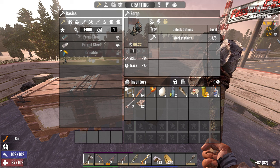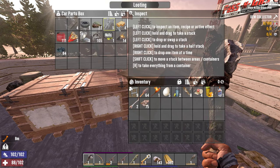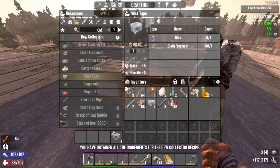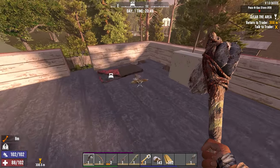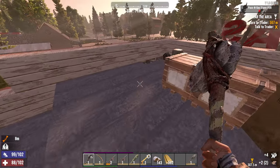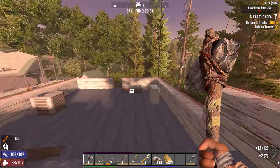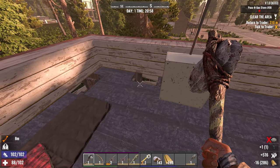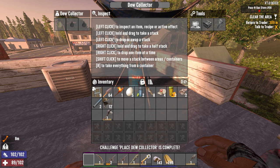Dew collector crafted. We're going to use that duct tape anyway. There's our dew collector. These things make heat, and over the course of the day it'll give us three murky water.